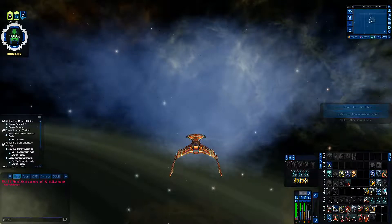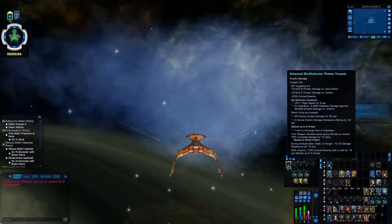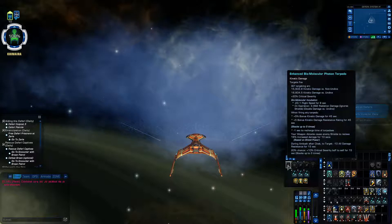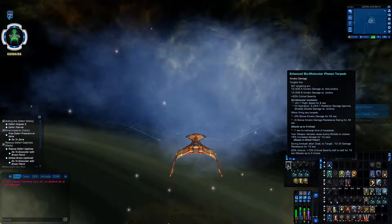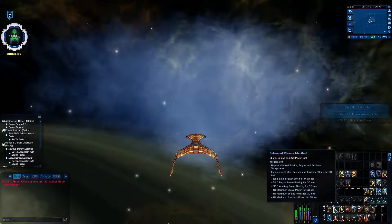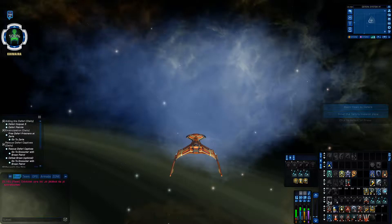I'll show you the boost on an enhanced biomolecular photon torpedo. As you can see, I hit the Aux to Bat and it has a plus 3000 kinetic damage. That was 3 stacks — trust me, that was 3 stacks. And the best hit was 12.5k.